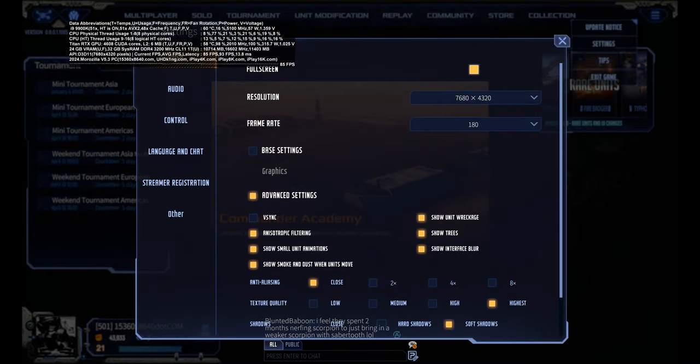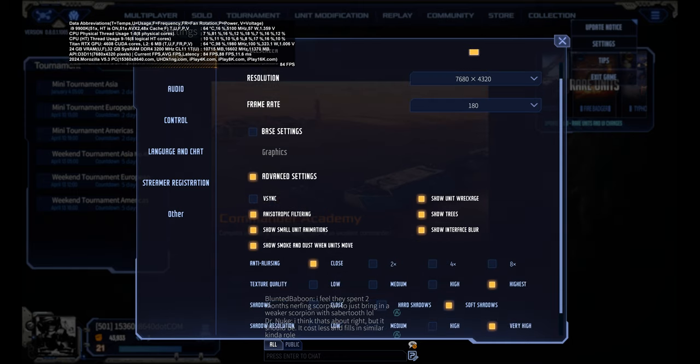8K UHD is 7680 by 4320 pixels. By the way, I was one of the first YouTubers to show 8K UHD all the way back in 2015 — in Crysis 3, I had four Radeon R9 290s. Then in 2016 I showed the first ever 16K video gameplay uploaded to YouTube using four Titan X Maxwell GPUs in four-way SLI — it was Half-Life 2, with 12 gigabytes of video RAM on each Titan X Maxwell. That's why I'm called 'I Play 16K.'